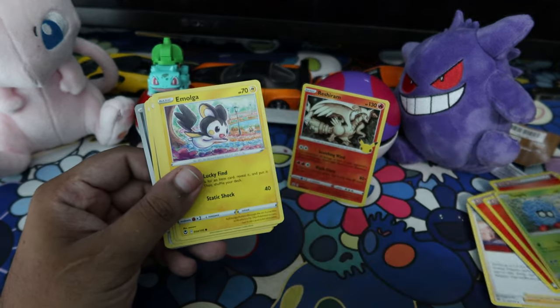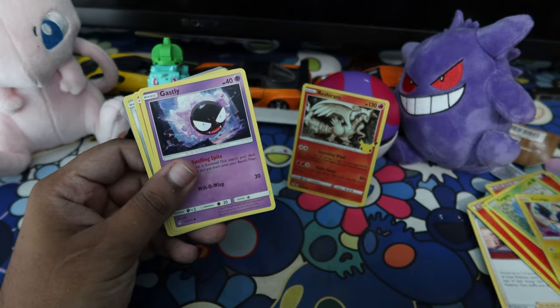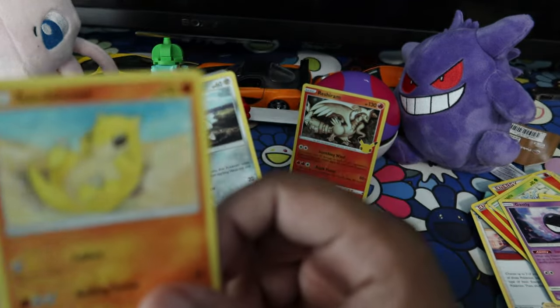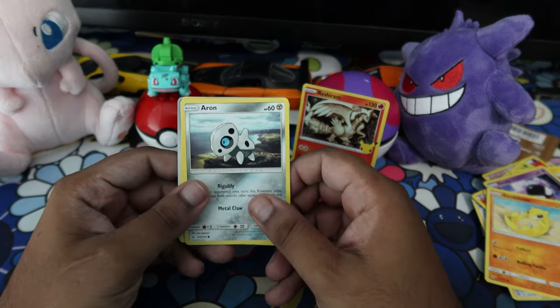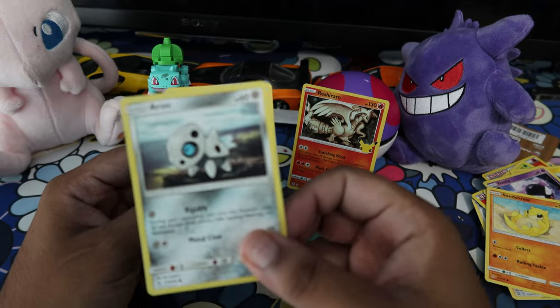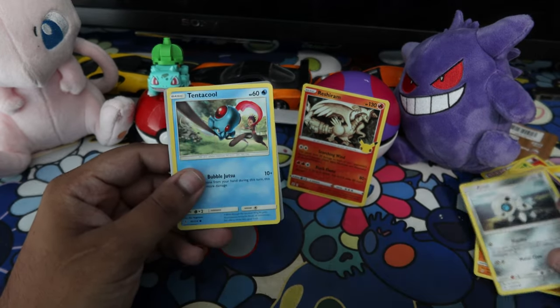Energies, Tangela, Emolga — I have one of these already. Gastly — this is definitely going in the trader pile. Sandshrew — that's clutch! And then we have Arron from Masterchef — I love this thing, this thing is sick. I'm glad I got this, I don't actually have one of these so this is clutch.